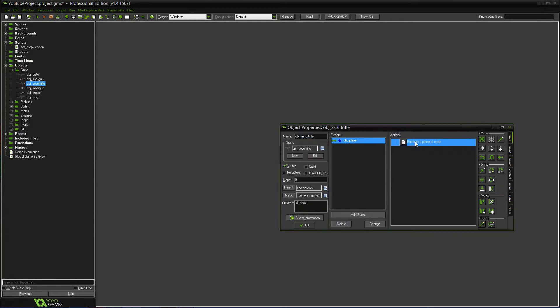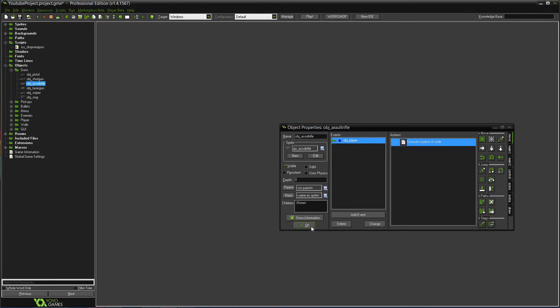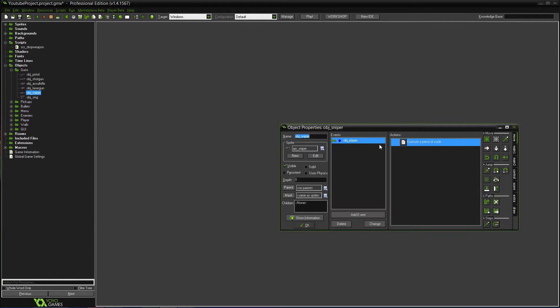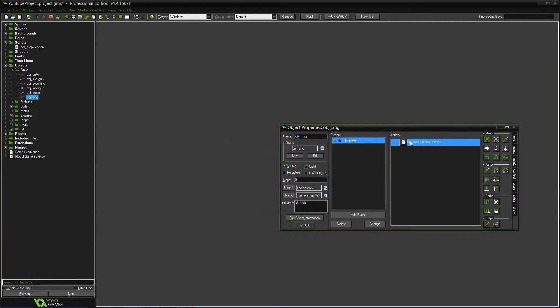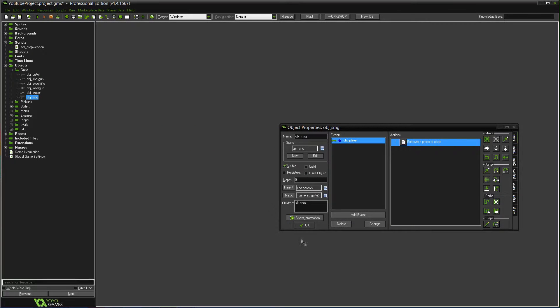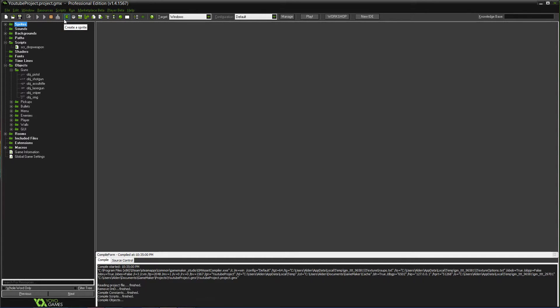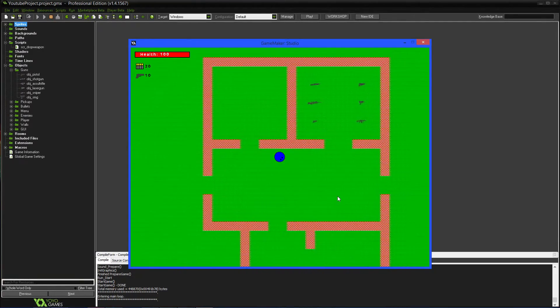That should work fine, we'll have to test it out quickly just to make sure. If it doesn't work we have to fix something, but it shouldn't have any issues. We'll put this back, do the sniper, and then do the last one, the SMG. It'll be an overall thing so it's easier than typing out the code — we put in that script everywhere instead of having to put it in every single gun.